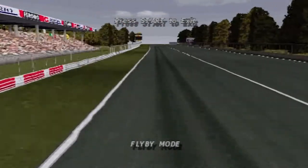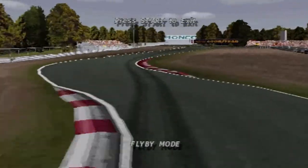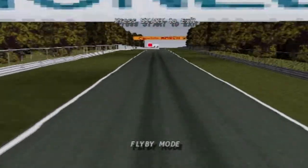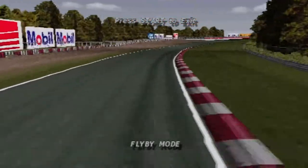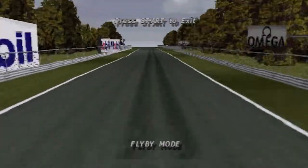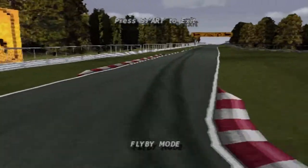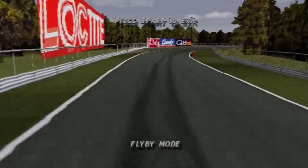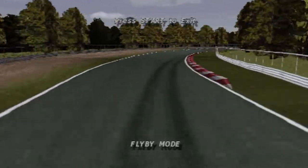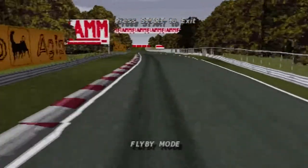The start at Monza has a very long run to the first chicane. As with all first bends, there can often be trouble. No sooner are you through the first left-right than you're pitched into another — these make up the Variante del Rettifilo. Use plenty of acceleration on the exit. The high-speed Curva Grande turns you to the right. We are now heading towards the Variante della Roggia, another tight left-right chicane — use the curbs. After the exit, a short straight towards the first Lesmo. Hard acceleration before braking into the second Lesmo.